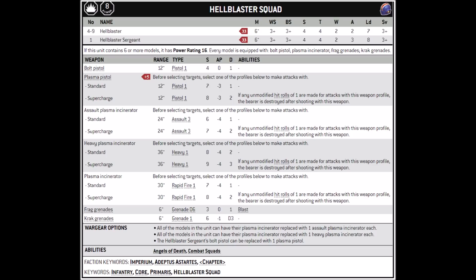Perhaps the most interesting loadout is the assault plasma incinerator — 24-inch range, assault 3, strength 6, AP-4, damage 1, and when overcharged it's strength 7, AP-4, damage 2. This one has very good damage output, but pays for it by being extra easy to overheat, as you're throwing 3 dice not 1. The sergeant can also take a plasma pistol for 5 points, but unfortunately it's fairly pointless as you can't fire both. Hellblasters really don't want to be in combat, and if they are they likely want to be falling back rather than sticking around. I'd treat it as a fluff upgrade.